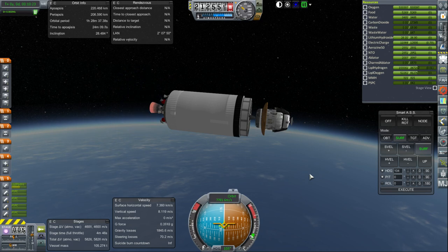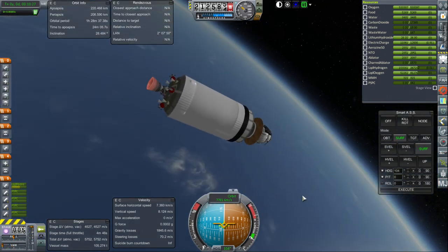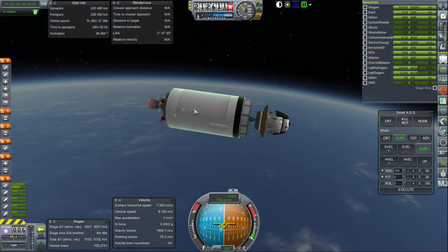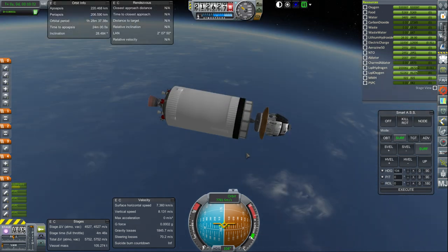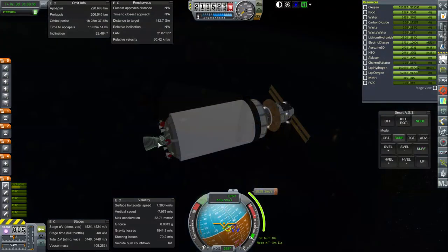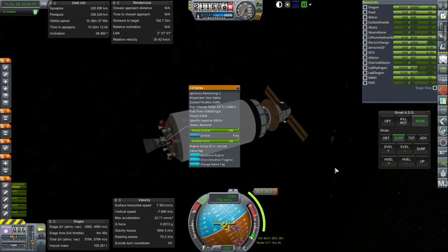Right now the controller for all this is actually up here — the Delta Avionics unit. To feed that with enough power, we've got large solar arrays. And shut down — 220 by 206. Let's plot for Mars. We have 4,500 in this stage and we have to use it up — we're not going to have it tag along. It's very stable.